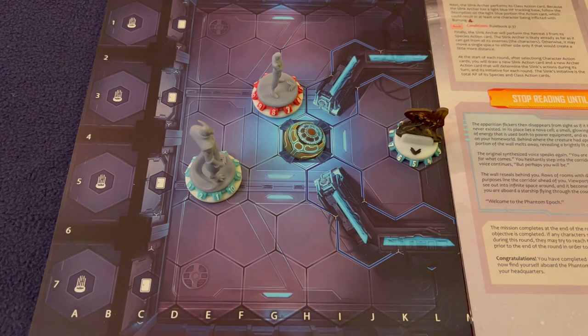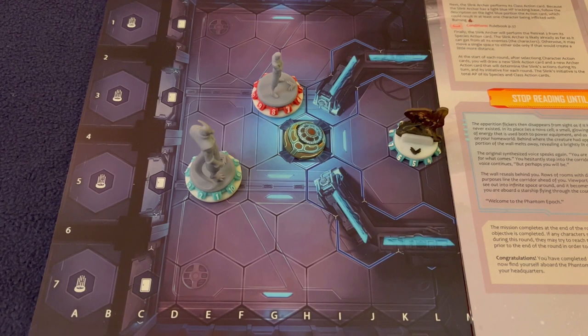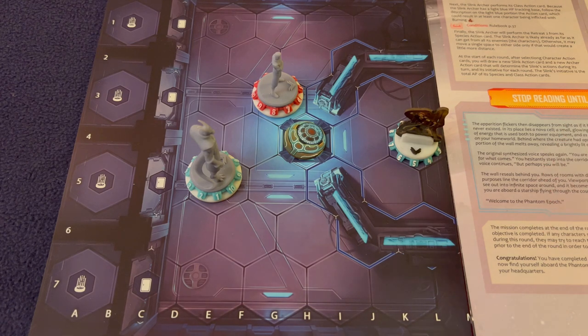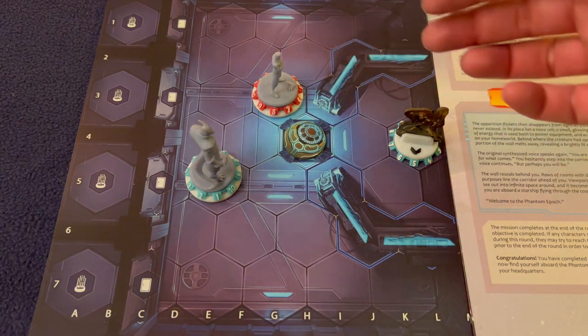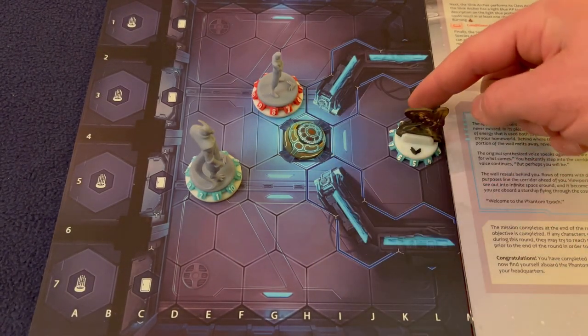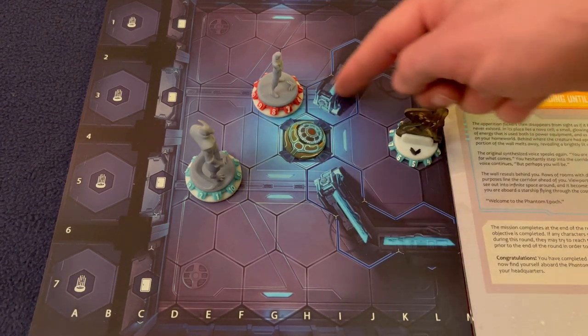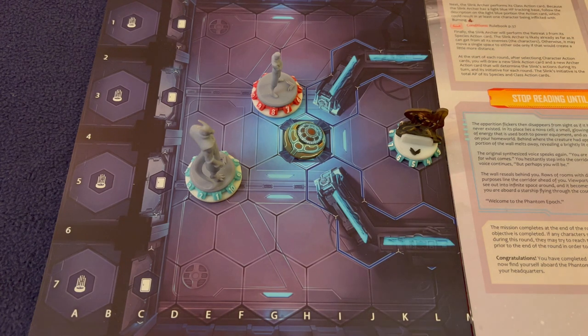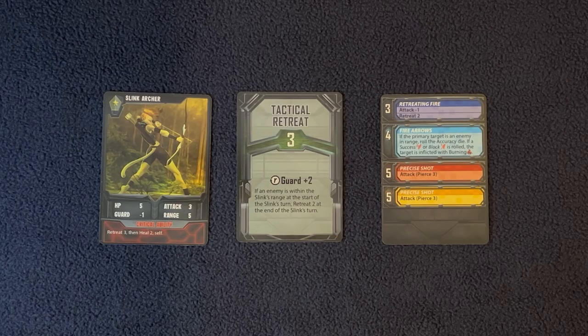A ranged adversary with a range of five can shoot through an object and still target the closest hero if they're within line of sight. For line of sight, enemies always try to go through the fewest objects possible. If they have a choice between a destructible object and an indestructible one, they'll choose the destructible object — giving a chance to damage it in the process. That is how line of sight is determined for the enemy's primary target.